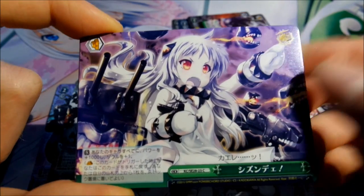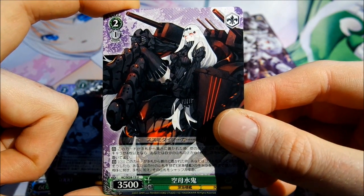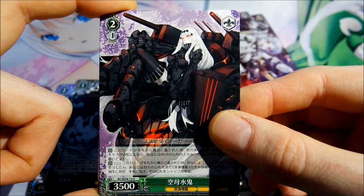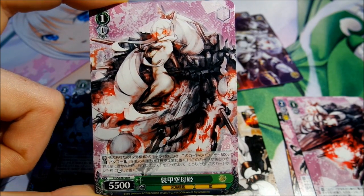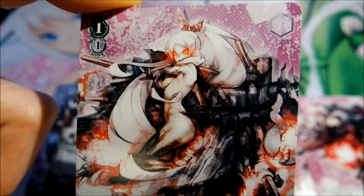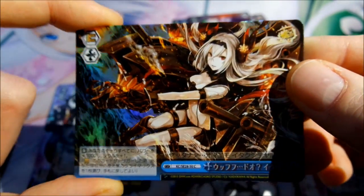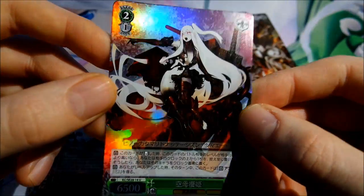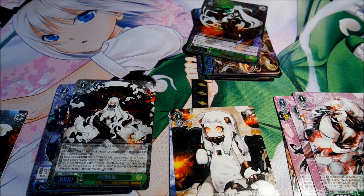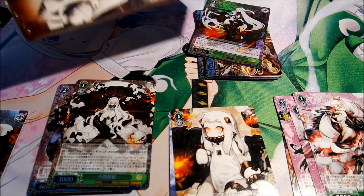Oh nice, now I got the normal version. Then I think this has to be a new one. And the next rare card - she looks a bit evil with her red eyes. And the next climax card, another very nice one. And this is uncommon. So no SP card in the first box, but I have three other chances.